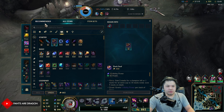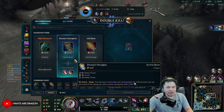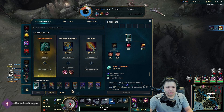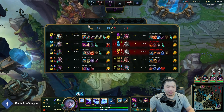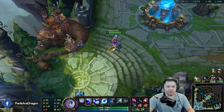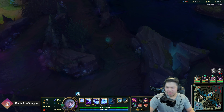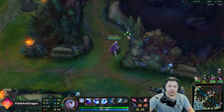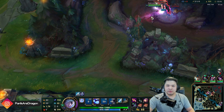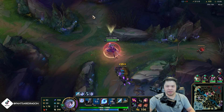Okay so what other items do we go - there's Lich Bane, Protobelt... I might go Protobelt actually. Because we're a burst mage right. There's also Riftmaker - do you guys want me to go Riftmaker? Let me see what chat says. You guys want me to go Riftmaker, Protobelt, or Night Harvester? I don't know what the best mythic item on this champ is.